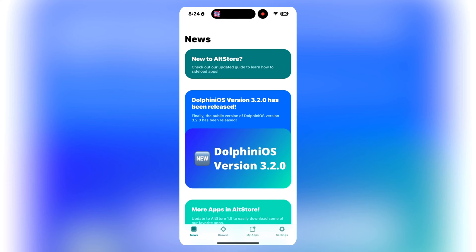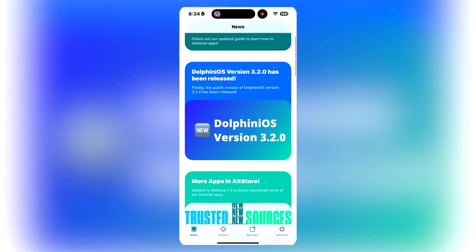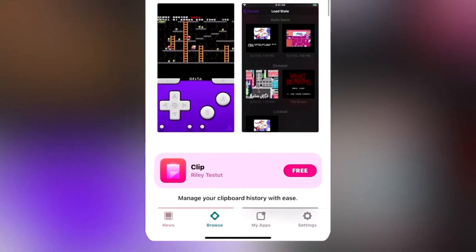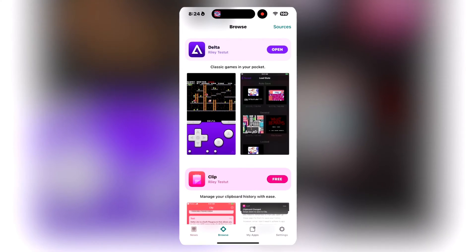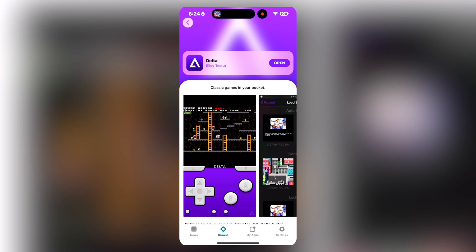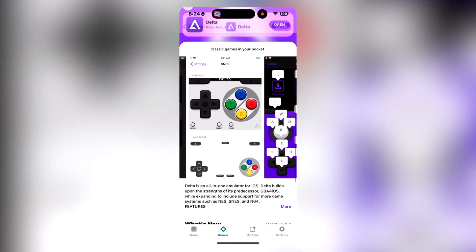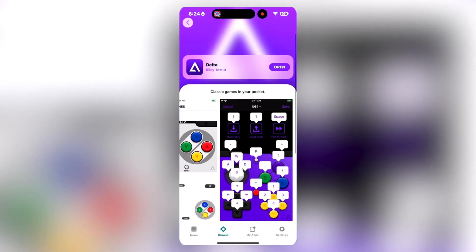Once you have the AltStore, open it on your iPhone or iPad, go to the Browse tab at the bottom, and scroll until you find Delta. It works just like an app installed from the App Store, so install it and then open it. You will see that there are no games, so you're going to have to go find them online. Just search online for the game title you want, then find the ROM file and download it.